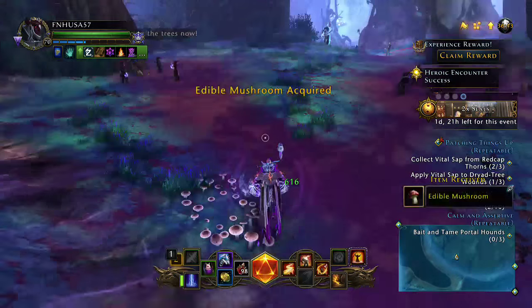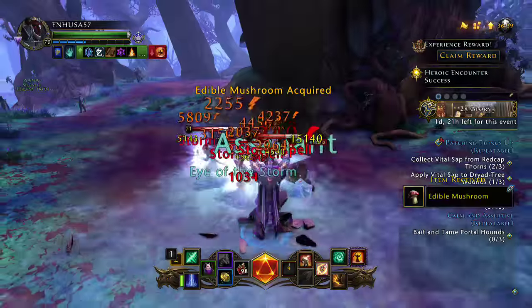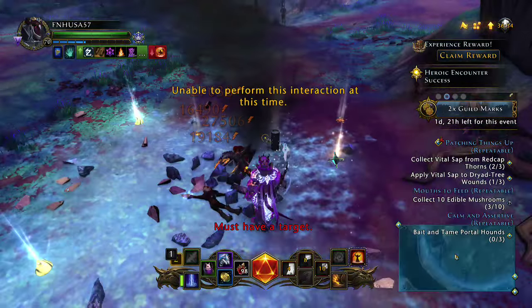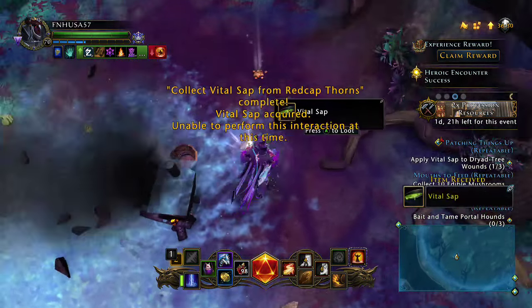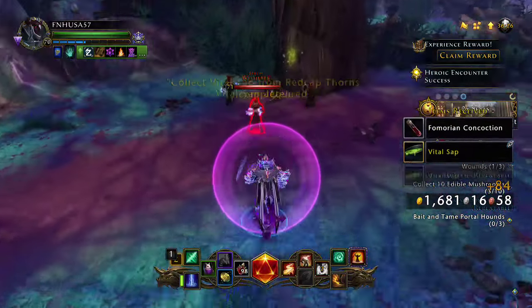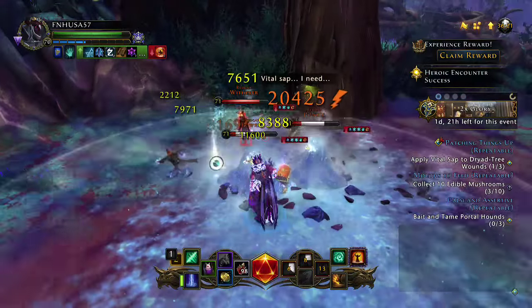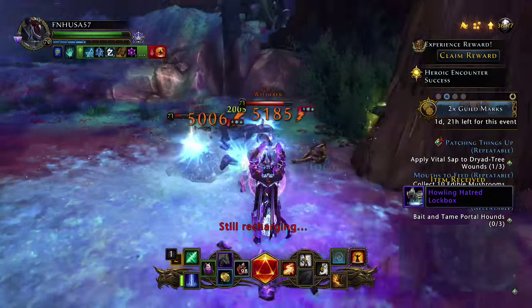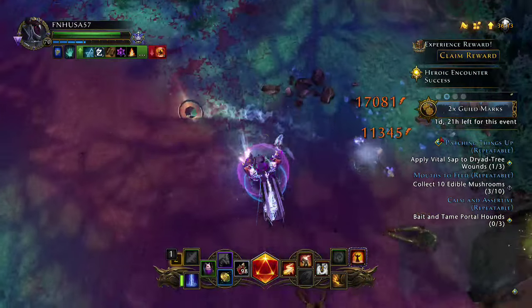We're going to be picking up the mushrooms along the way, and since we have this still right here, go ahead and clear out the enemies at the still. He dropped a vital sap — so there's a prime example showing you can get it from a drop. I now have four vital sap so I don't really need any more. I just need to go ahead and find the trees.